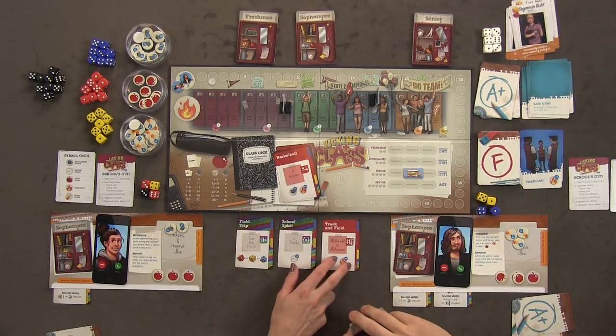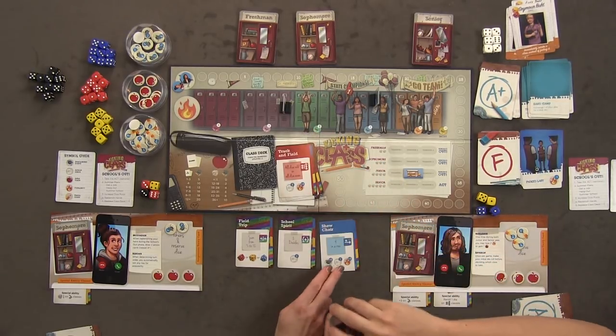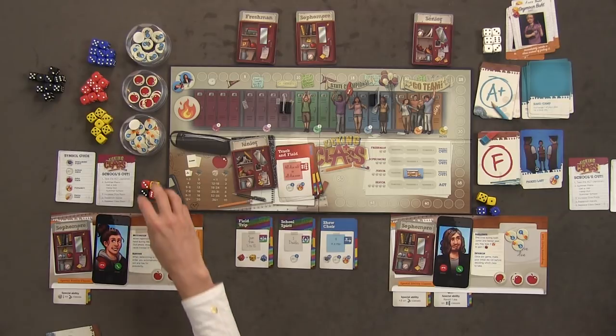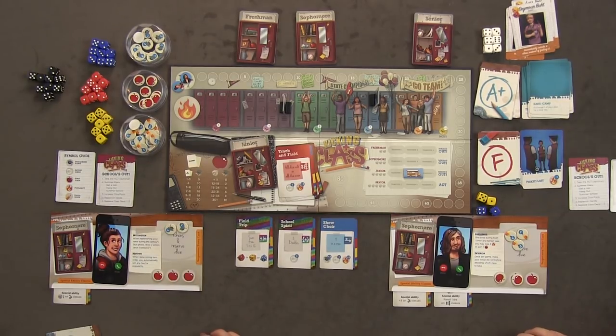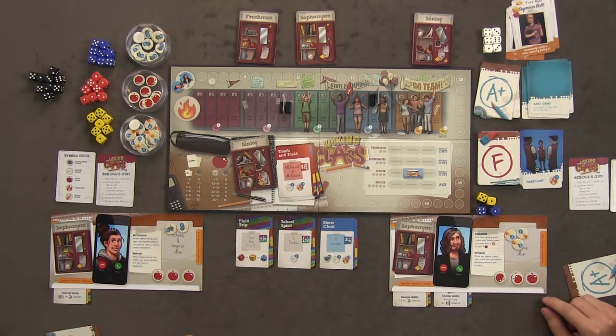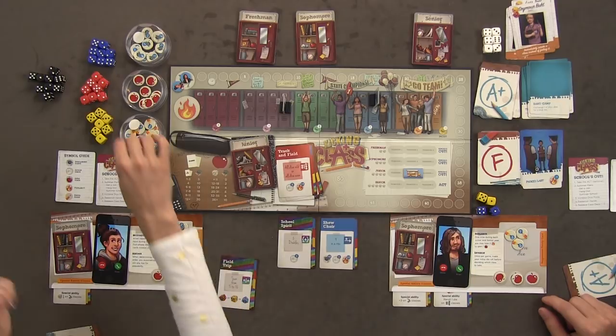New cards: school spirit, track and field, and a field trip. I'll burn one and bring out show choir. I'll do the field trip — sum of five to twelve. That's hard with four dice. I rolled two doubles — I can re-roll but it gives me a lot of cards. Eight, nine, ten, eleven, twelve — exactly twelve! I pass the field trip and I'll take a blue die since I don't have any yet.